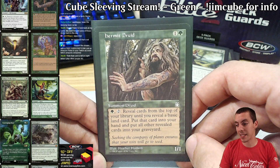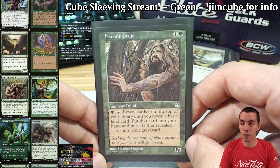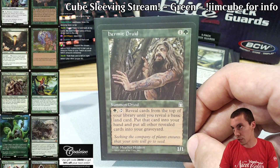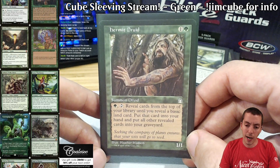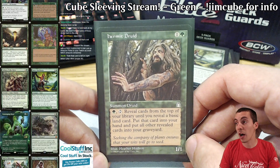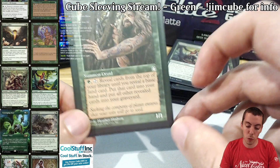This card was played in Extended back in the day, because if you have no basics in your deck you can mill your entire deck, and then obviously if you mill your entire deck you can win the game. I don't think there's any ways to do that in my cube, but still a very powerful, super cool synergy card.